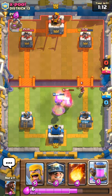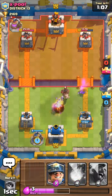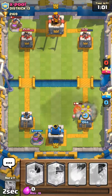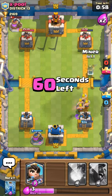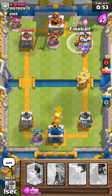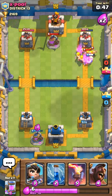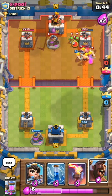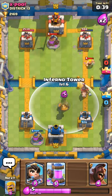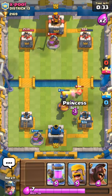Okay, he has a Hog Rider so I'm not gonna take the chance — actually, yeah, let's do it. There's the barbarians right there. Place the Miner, Miner, fireball that. I forgot I have the Hog — I'm just gonna counter push here. Zap them right there, place it in front right there. Okay, I should not have placed my Princess.